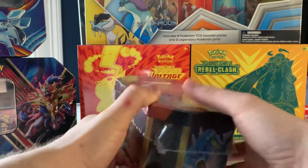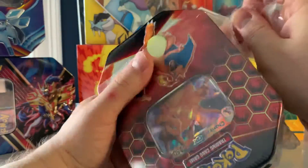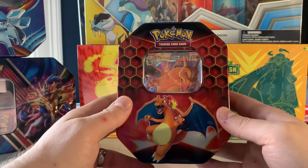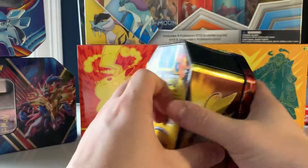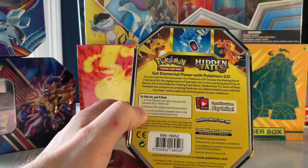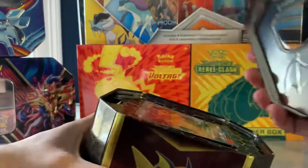So without further ado, let's open this. Now, this is going to be my first Hidden Fates opening. I missed it when it first came out, and I haven't had much luck getting anything Hidden Fates until this tin became available on Pokemon Center. I know I see individual packs all the time, but we're talking like $10, $11 a pop. This tin was, I think, $20 or $24. There should be four Hidden Fates booster packs and one of the three foils — the Charizard, the Gyarados, or the Raichu. The Charizard was the toughest, so I don't know how I got that one. Whatever, let's open it.